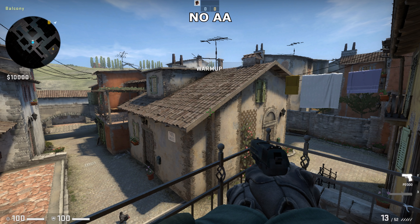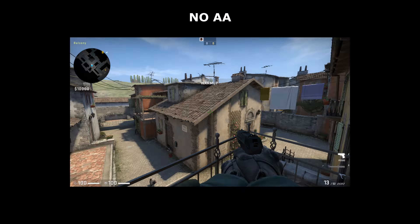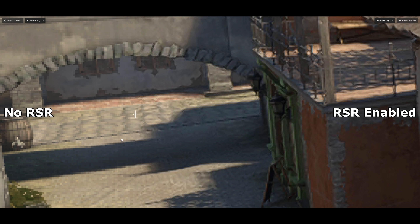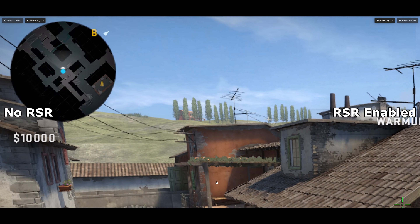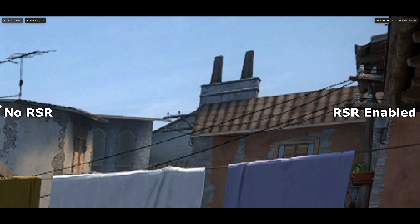RSR does not add extra detail to the image. It merely makes what is already there look nicer, and it does that by stretching the image intelligently, resulting in crisper edges which look like they're a higher resolution than they actually are, and the whole image in general will get sharper. This comparison demonstrates what RSR can do. And if you like the look of this and have a supported graphics card, then this video is for you!